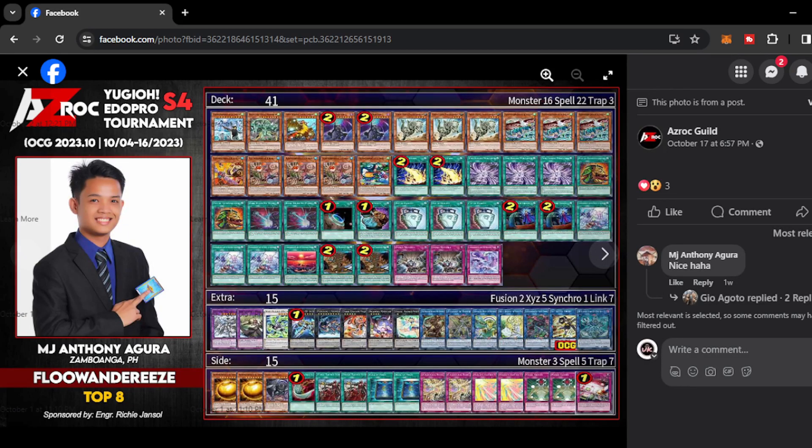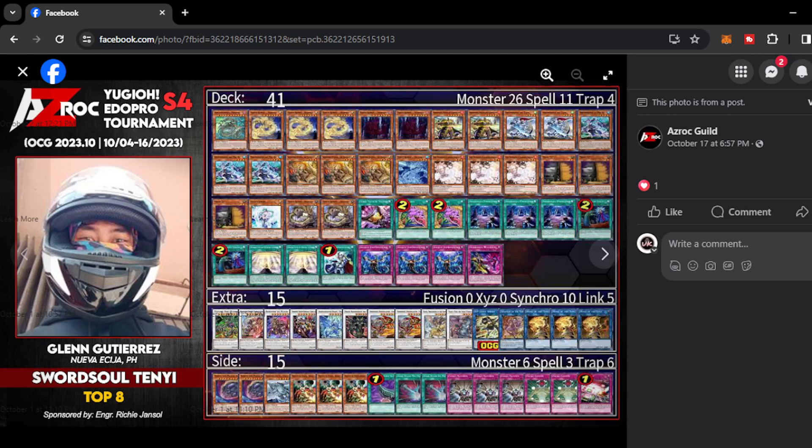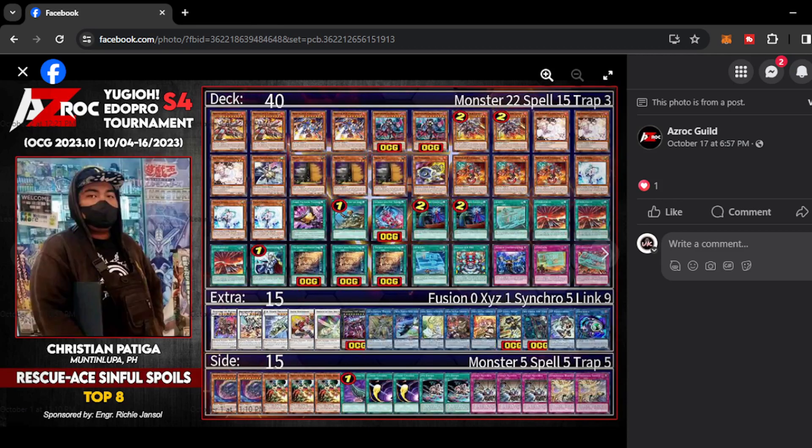Next we have Flundereeze from MJ Agura, another Kai Duelists friend — Flundereeze with no hand traps on the main deck, only Shifter, Morganite, and Fossil Dyna. This could really stun a lot of players on the format, paired with Lightning Storm and Limiter Removal, because Flundereeze really struggles when going second and doesn't have that much capability to go second with Ace right now. Next we have Jomar Maravillas with a standard Purely list. Next we have Glenn Gutierrez with Sword Soul Tenyi — a very TCG-esque lineup of Tenyi monsters, also playing the Heavenly Dragon Circle that can really elevate the ceiling of the deck.